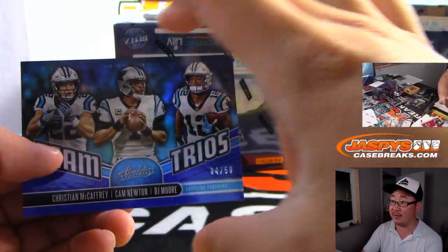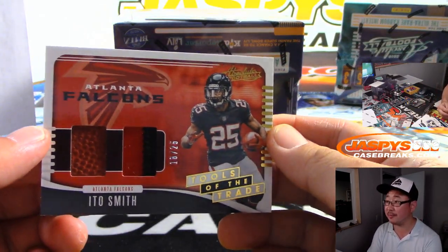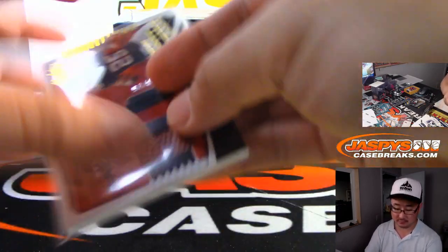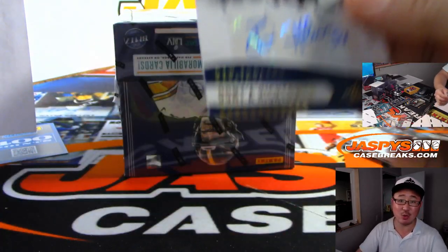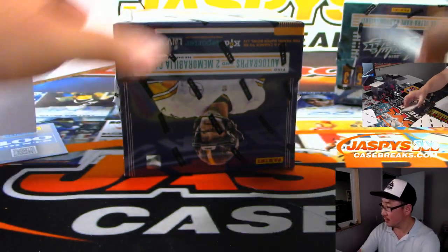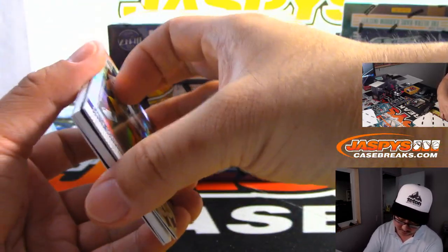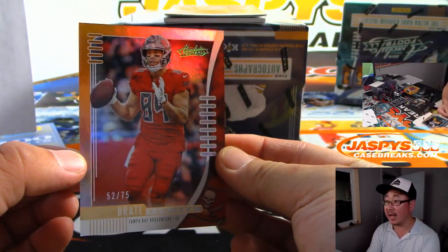Roquan Smith 4 out of 50. Christian McCaffrey, Cam Newton, D.J. Moore. Smith 18 out of 25, Tools of the Trade dual relic for the ATL, Serenity. And the auto here, Signature Standouts, Deonta Hightower for the Patriots 7 out of 25. We've got Cam Brake to 75 and we've got Tyler Lockett — that's a cool relic, 75 out of 99 for the Seahawks, Brian Langley.